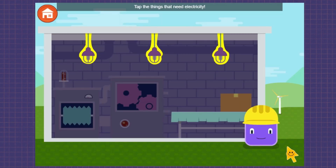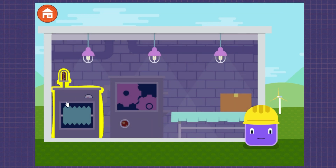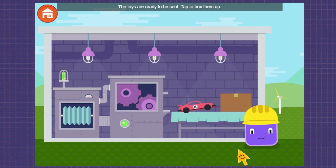Tap the things that need electricity. Lights. Sorting machine. Building machine. The toys are ready to be sent. Tap to box them up.